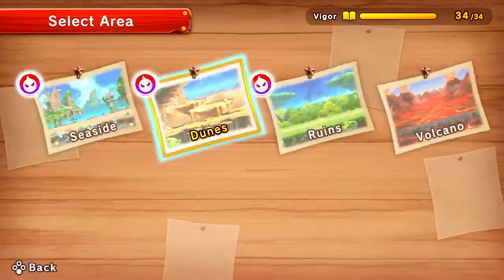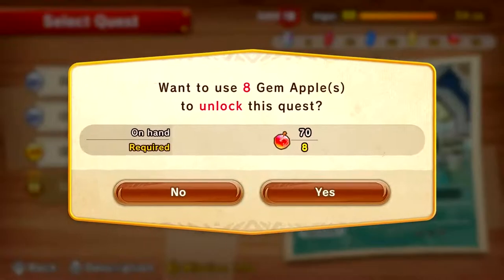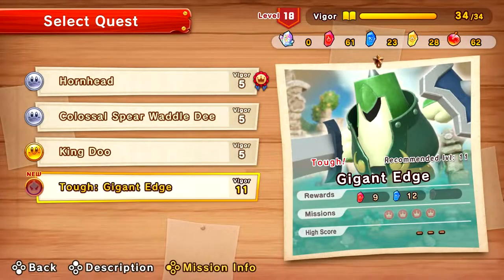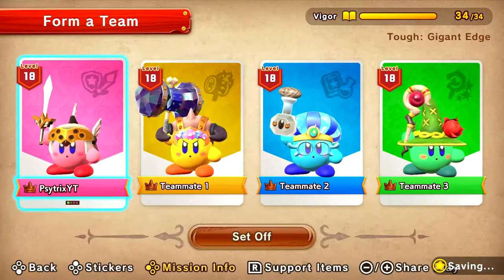Let's see — Wispy Woods, Bonkers level 11, and Giant Edge. Yeah, we'll just tick on Giant Edge. Bring it on, I'm game!